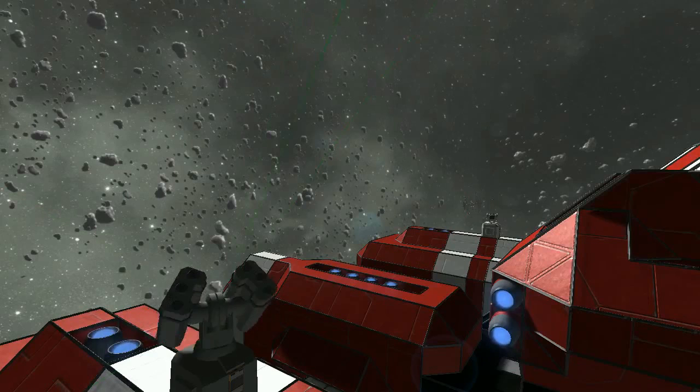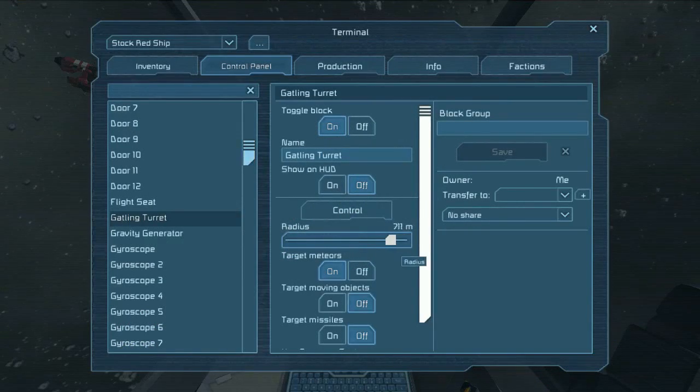Understanding the behavior of automated turrets is critical to defeating them. Turrets have a maximum range. They will only engage targets inside this range, and will immediately stop shooting at a target that passes out of this range.